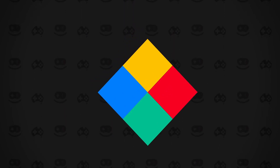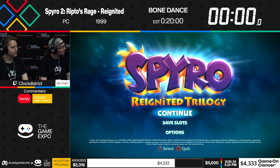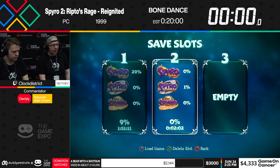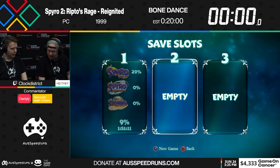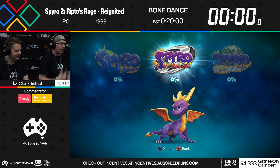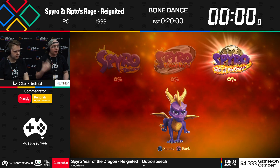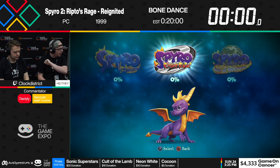We are ready to go with Spyro 2 Ripto's Rage Reignited Bone Dance. Welcome to the last two runs of the day. This is Spyro Reignited, and with me here are good friends — Dastily, a very accomplished speedrunner of the original game. He doesn't play this version, so there's going to be a lot of cool knowledge from both of us. We've got two runs coming up: Spyro 2, and then after that Spyro 3. We'll get going in 3, 2, 1, go.